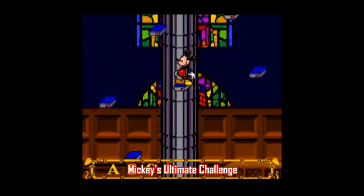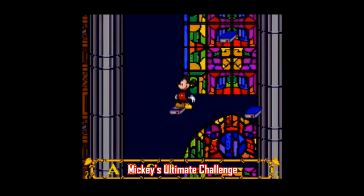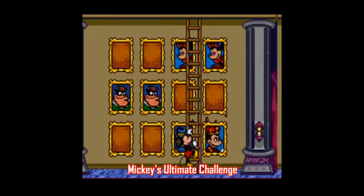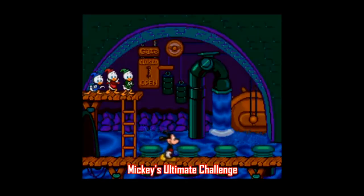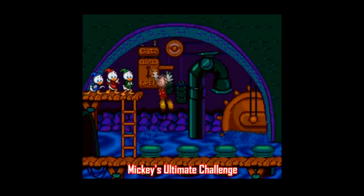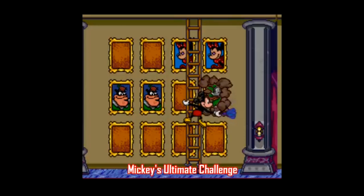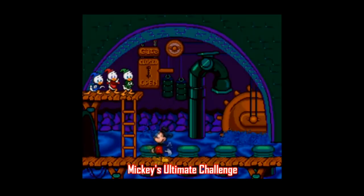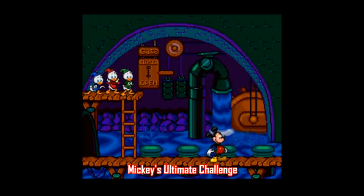Next is Mickey's Ultimate Challenge. This is a puzzle game clearly intended for a younger audience — I'm talking eight or younger — and I don't think too many kids that young are watching a video about Super Nintendo games. So I'll just say this game is okay. It accomplishes what it sets out to do and does it better than some of those god-awful educational Mario games. One puzzle has you jumping on books in alphabetical order, another is a simple card-matching game, another is like Simon Says. Mickey's Ultimate Challenge is clearly intended for kids, so most people watching this aren't going to get much out of it.